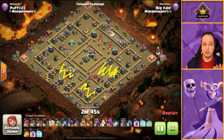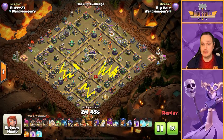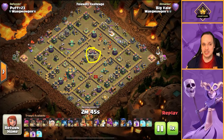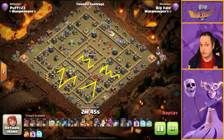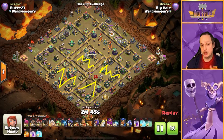By doing that, the Queen will be able to reach over the wall, take out the Sweeper and the Eagle Artillery, and also pull out that Clan Castle. So now we've taken out the Eagle, Sweepers, and Clan Castle too. We already have that gorgeous L-shape you'd be looking for in a Lalo, but again we're not doing a Lalo so the L-shape is kind of irrelevant. The Queen Charge is still rocking it and our Flame Flinger is no doubt still plowing through the base.